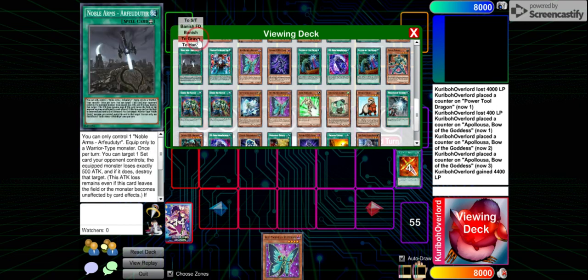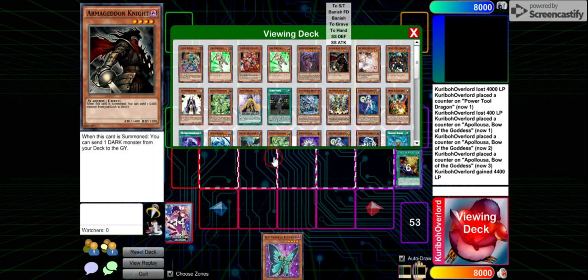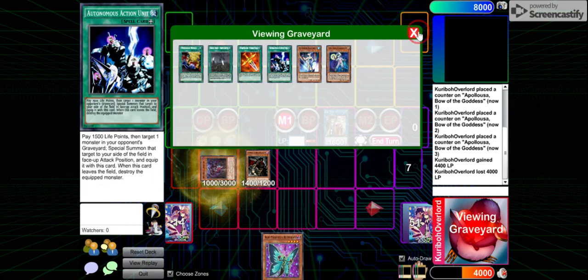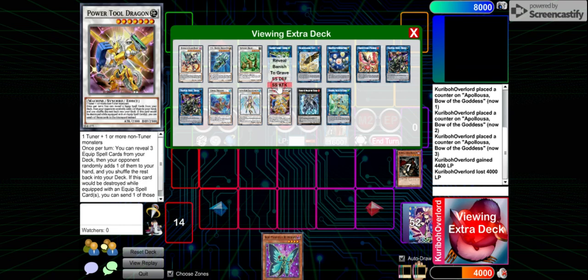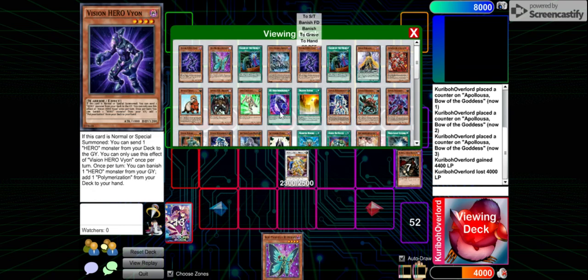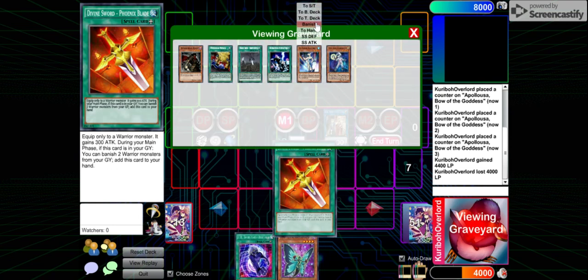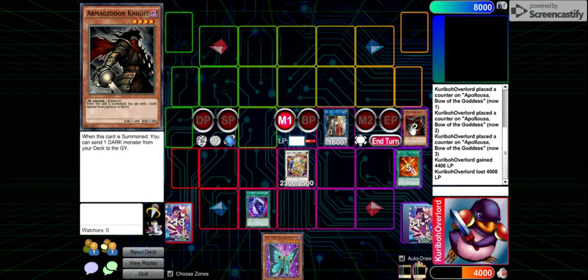The best card in the deck — the card that allows you to do all these combos — that's Armageddon Knight. Use its effect to send Shri-Do. Pay 4,000 life points to summon Shri-Do. Then Synchro for seven — go into Power Tool Dragon. Use the effect of Power Tool Dragon to add DDR from your deck to your hand. Use the effect of Phoenix Blade to banish, then activate DDR. The reason I can use DDR is I play three DDRs, so I just reveal all three.